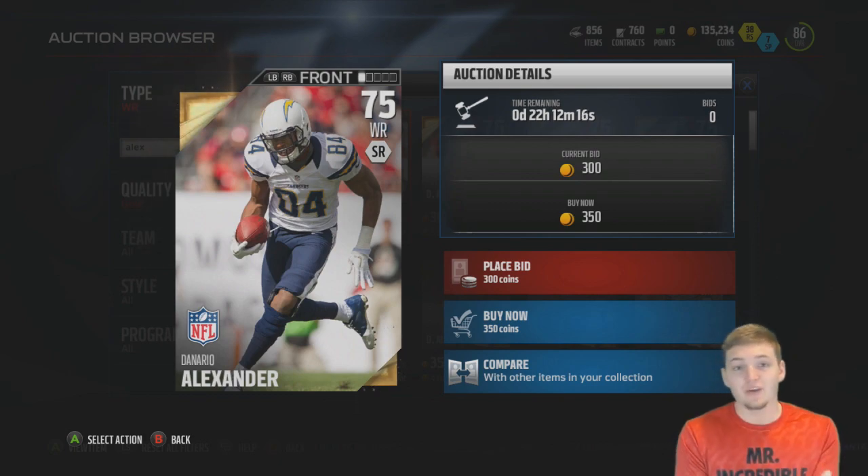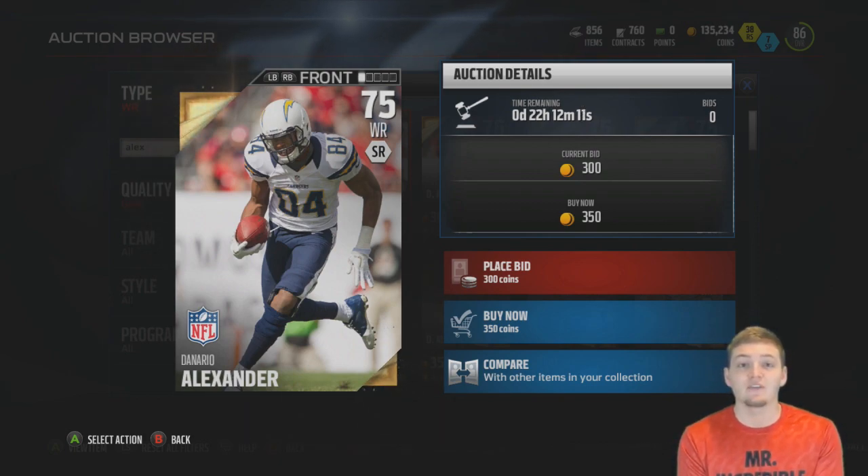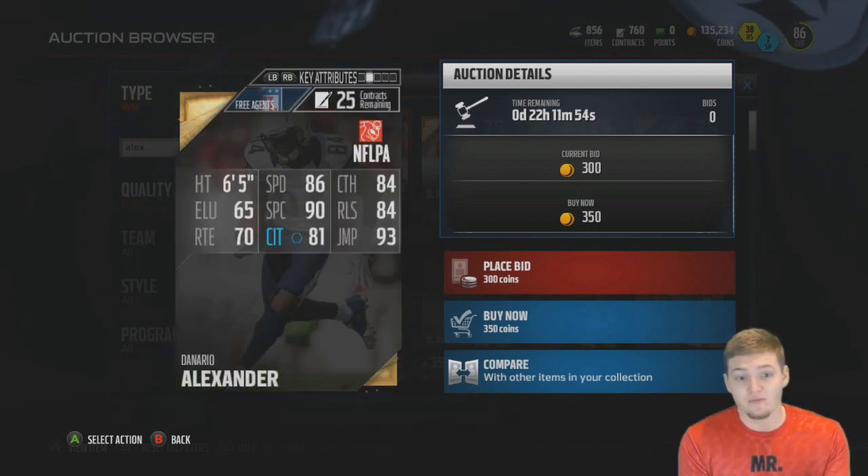That leads us to the cheapest wide receiver in Madden 16, that being Denario Alexander at a 75 overall, worth a whopping buy now price of 350 coins. At 65 speed with 90 spectacular catch and 93 jumping, he could actually be a pretty decent deep threat.